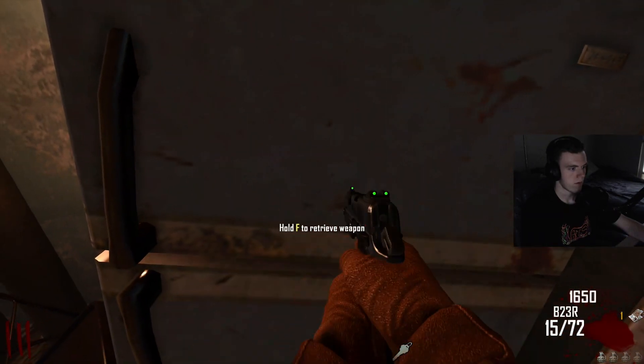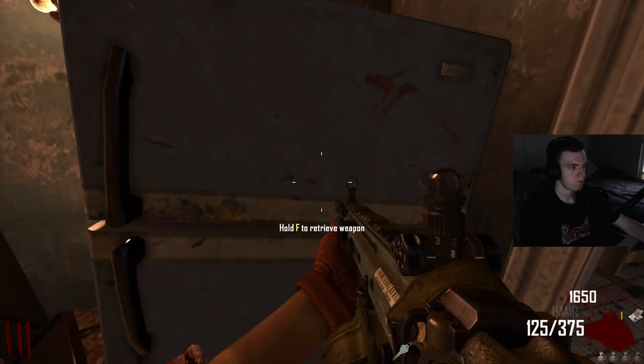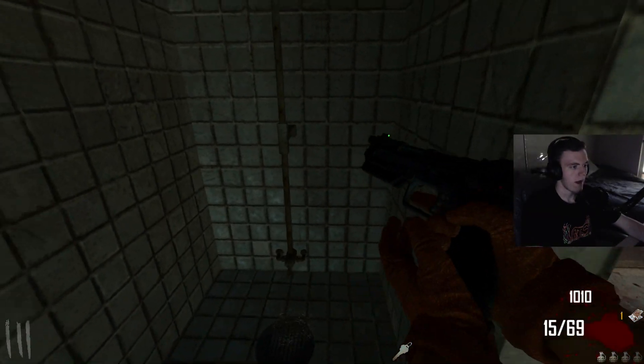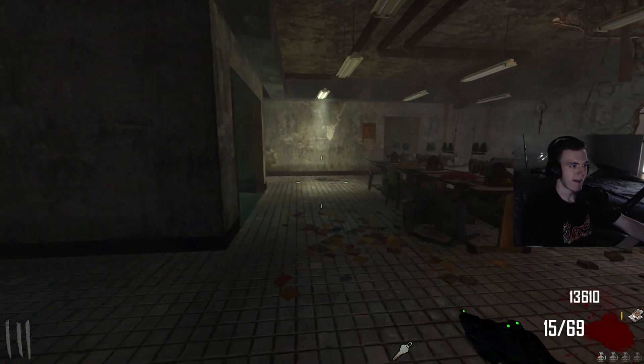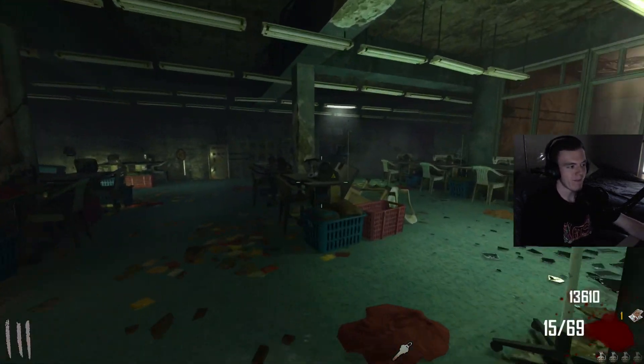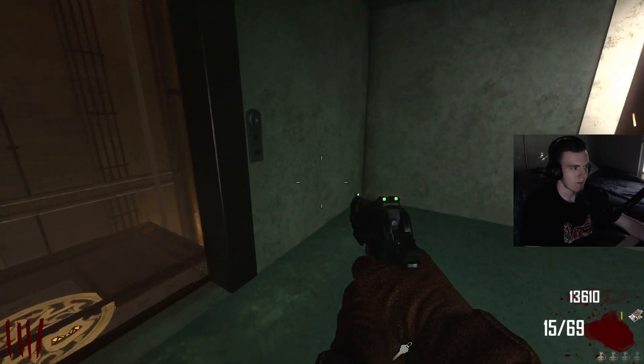Let's see what I have in here. A hammer. Interesting. I'm going to cheese this system a little bit — I'm going to take some money. Some people find that cheap, some people don't. Let's turn on the power. I don't mind it too much.